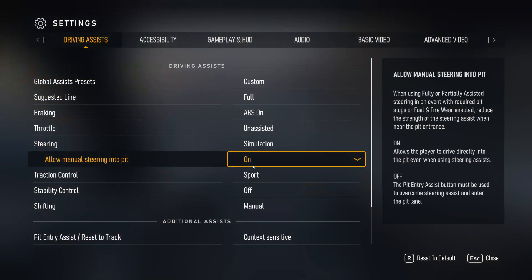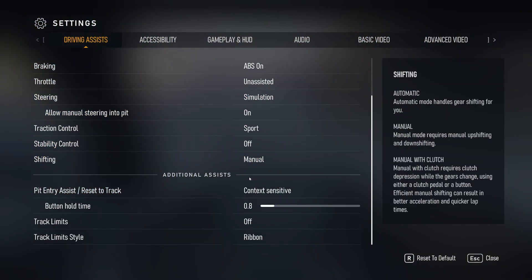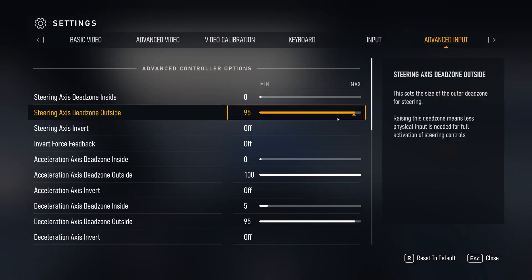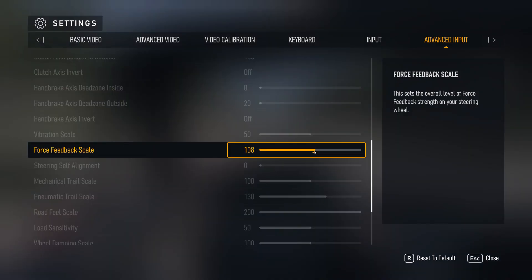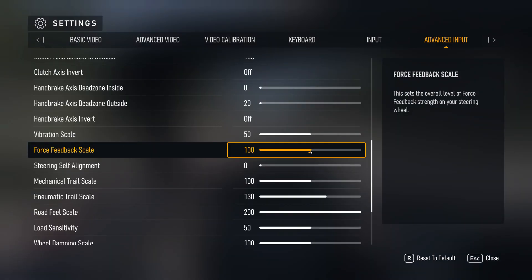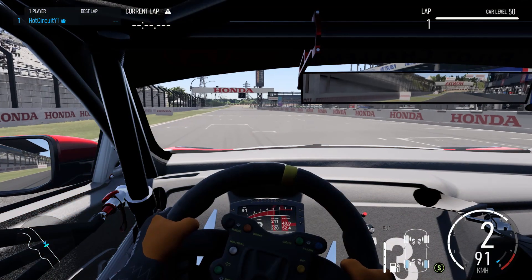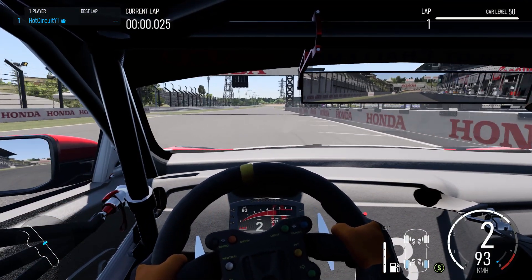I've set simulation steering as recommended, set a combined steering axis for left and right, removed any dead zones that would restrict movement, and even set steering self-alignment to zero as you see here during my testing. That fixed it in a sense, but now I'd almost lost all weight that would tell me accurately what the car was doing in a turn. Does this seem familiar to you?